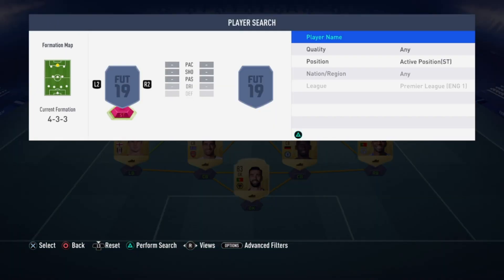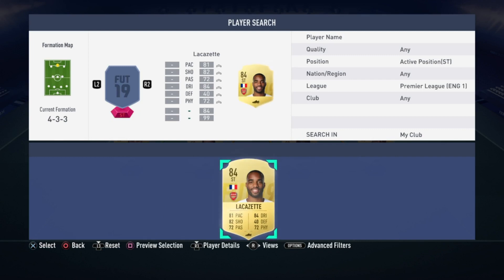Up top we have Alexandre Lacazette. On the slower side of strikers but really does the job well in the striker position: 81 pace, 80 shooting, 72 passing, 84 dribbling and 72 physical.